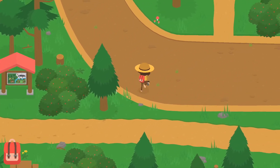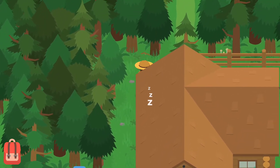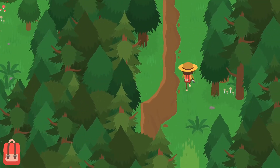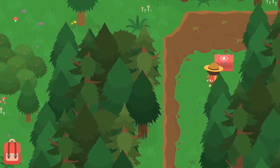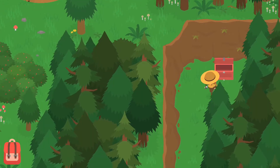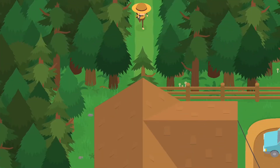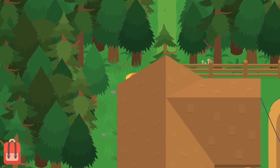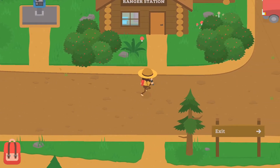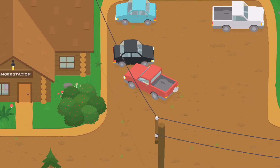There's actually one other place I want to check and it's up behind the ranger station. I'm not sure if we've gotten this one or not. We might have, we might not have. But we are going to go check to see if we did get it or not. Oh! I just completely forgot about where we were going. I was just talking about it just a little bit ago. We need to go to the golf course. That's where we need to go.